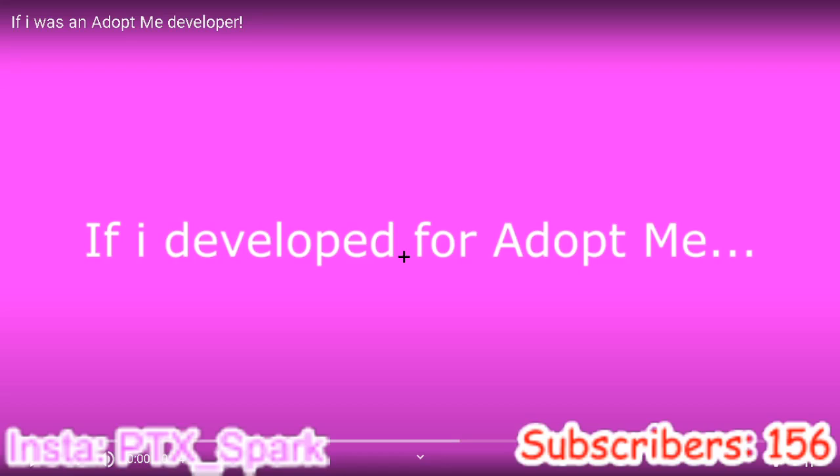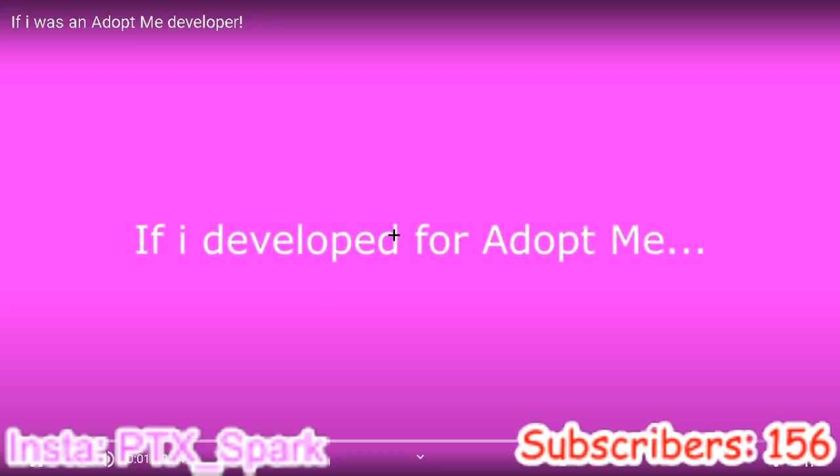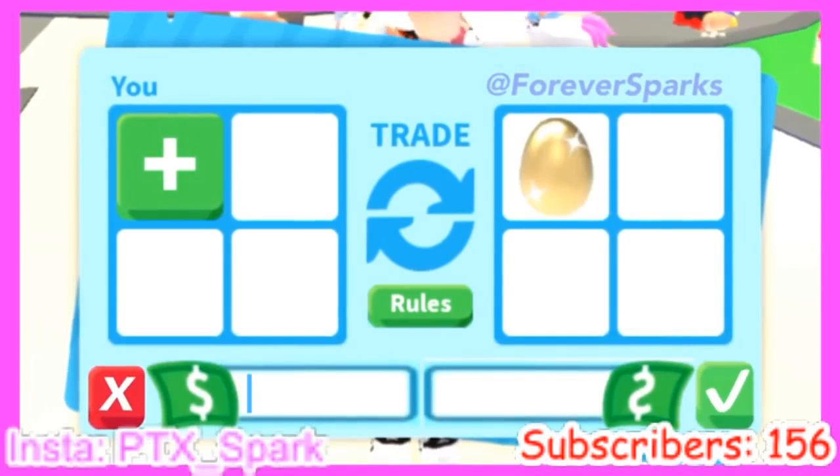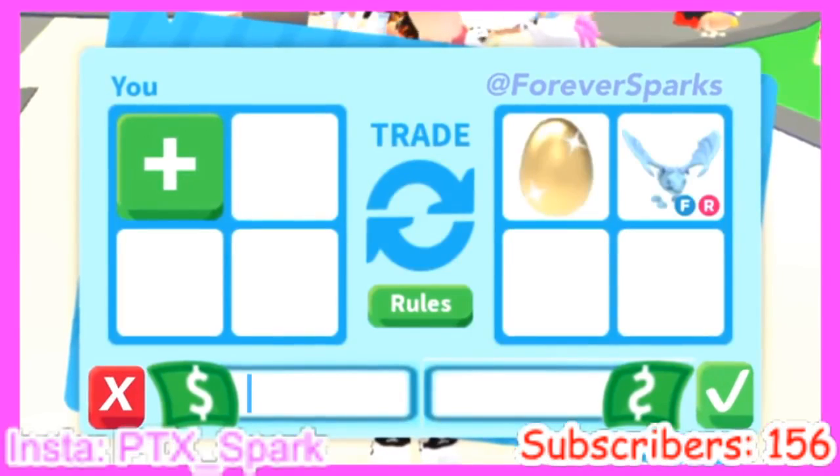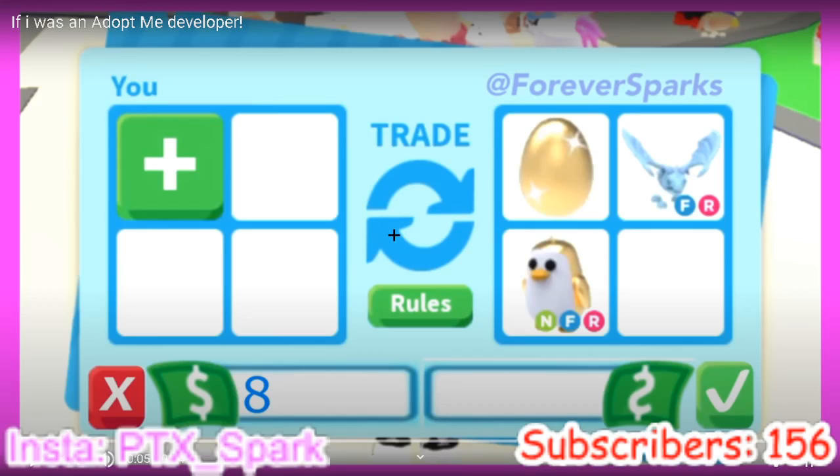If I developed for Adopt Me — this one is 54 seconds but they're pretty good in my opinion. Comment down below which one you think should be added to the game. Trade cash for items — I don't know — honestly that would be really sweet because people could trade money to another person, and I think it would be a really good idea because it's an easier way to get money.